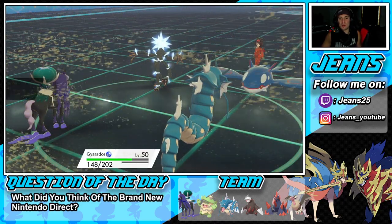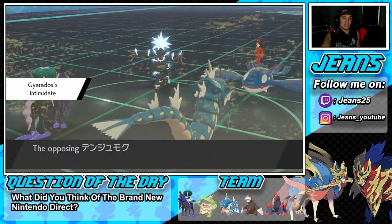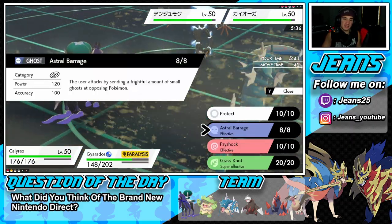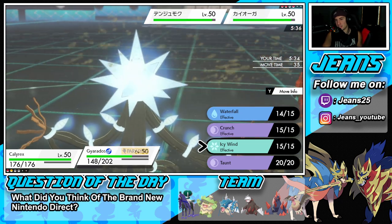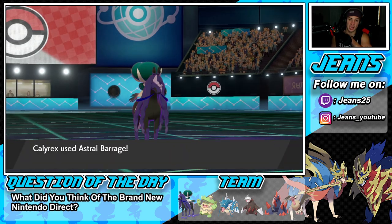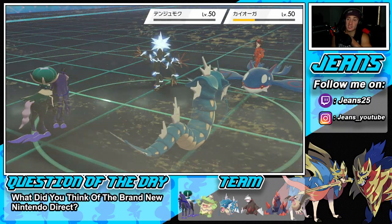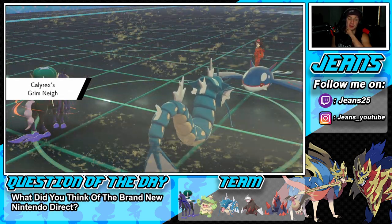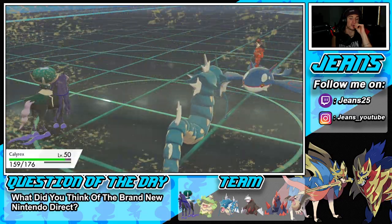Kyogre is out and about — Choice locked — but dealing big damage. We took the weather though, which is great. That Lagging Tail is dirty, slowed us down. We should have been able to outspeed. I have Astral Barrage and I go for it — Icy Wind might also be a play to slow down everybody. Astral Barrage launches out — we take out Zeraora, that's huge! If he goes for another Water Spout the damage will be less. Grimm Neigh is popping from Shadow Rider Calyrex! He goes for Origin Pulse but it just avoids it.